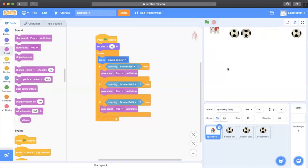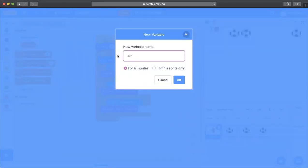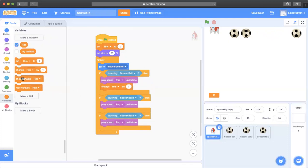Now I want to add a score to count how many times the spaceship touches the balls. I'll go to Variables, click 'make a variable,' name it 'hits,' and make it only for this sprite. I'll set hits to zero at the start. Then inside each if block, I'll add 'change hits by 1' — one for each ball — so the score counts up every time the spaceship touches a ball.